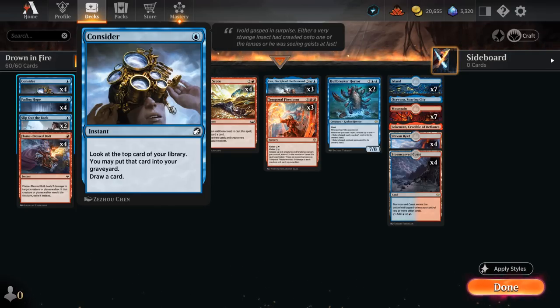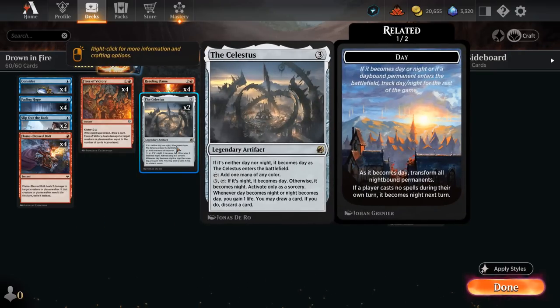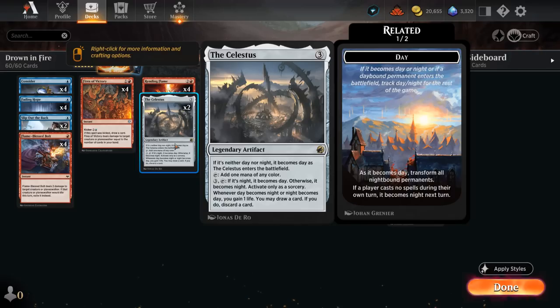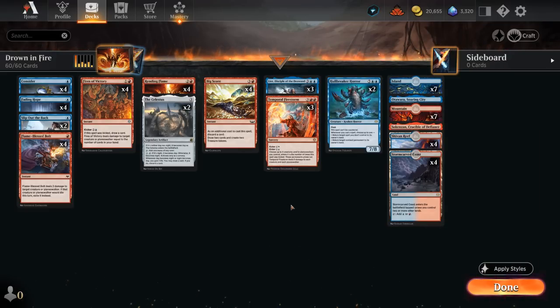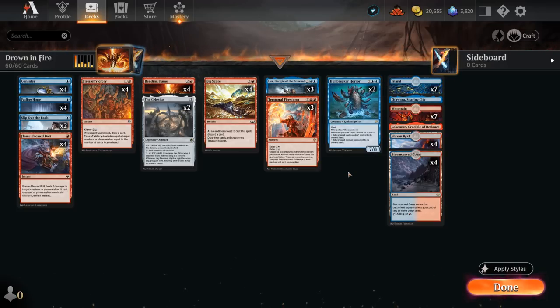We also have four copies of Consider as a cheap cantrip, great at triggering Hullbreaker Horror, and we can replay it with Leer to put additional instants or sorceries in the graveyard. Two copies of Celestus can gain a bit of life against aggressive decks — we can easily switch to Night by passing with our instants and casting two spells in the same turn to switch back to Daytime, giving us additional card selection. The plan is simple: get Leer alongside Hullbreaker Horror, and all these cheap one-mana instants make it easy to enable Hullbreaker Horror to protect our creatures and secure the win.